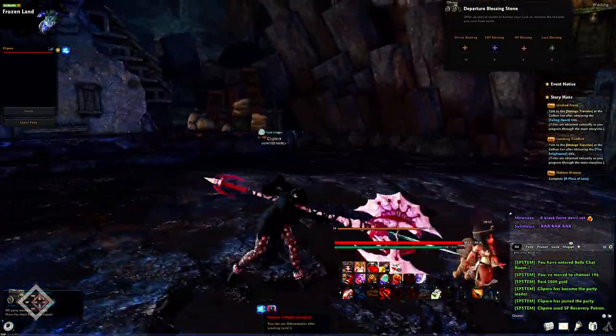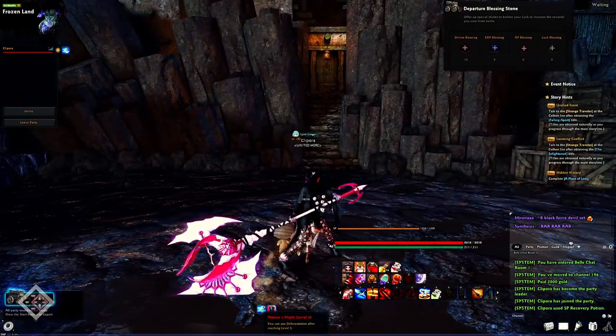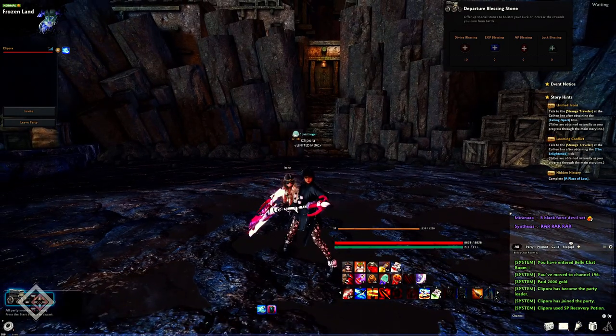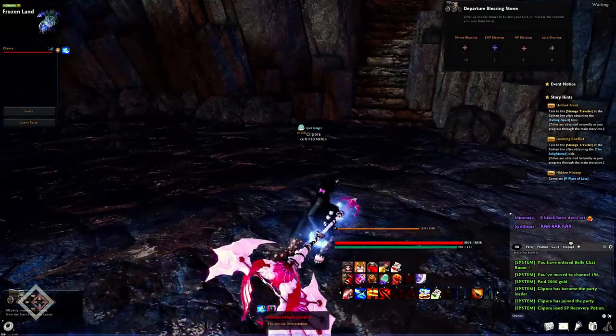You get Nature's Might from doing all your smashes and dodging. Now for her smashes: she has three smashes. Her second smash has an extension, and her third smash also has an extension. Let me just go through all of these quickly. Here's her first smash.